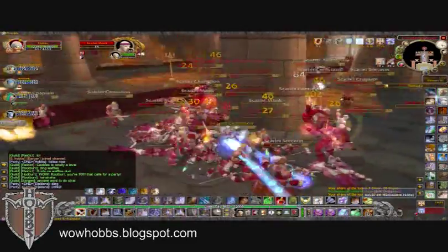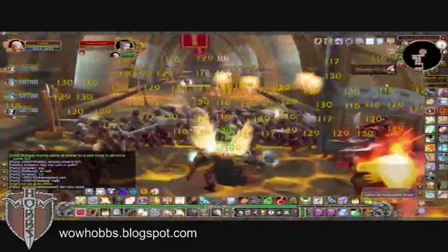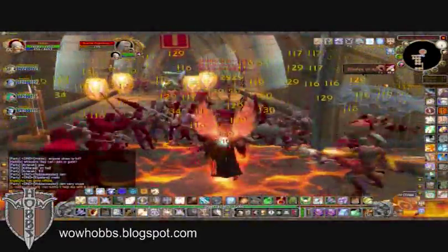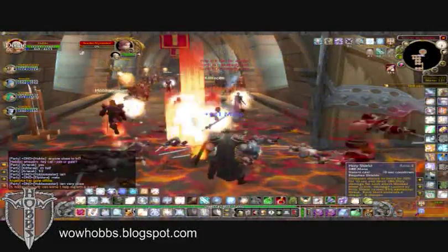Now I'm able to do what I love best - power leveling. That's a few reasons why I've been getting different gear and doing higher instances. I'm going to talk a little bit more on the Hobbs way of pulling in the next video. Subscribe guys so you can see my next video - it's the little yellow button in the top right hand corner.